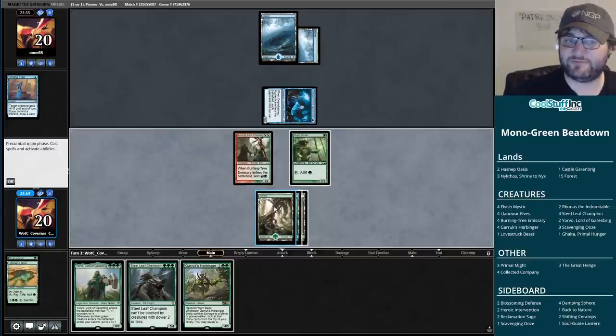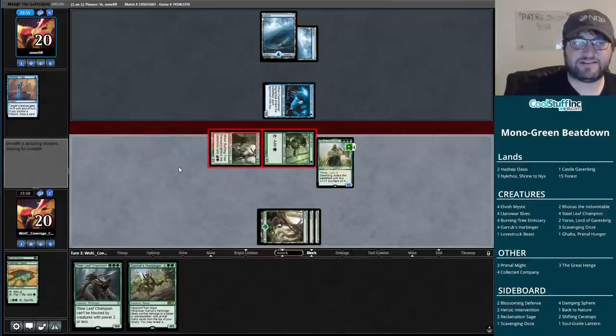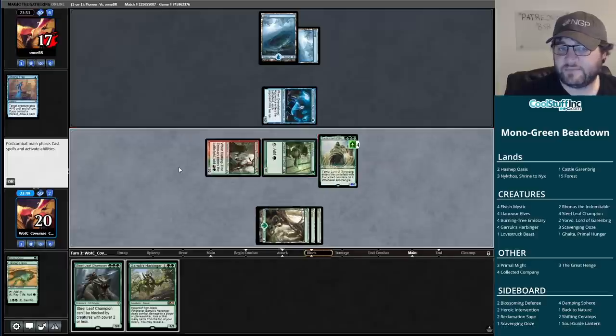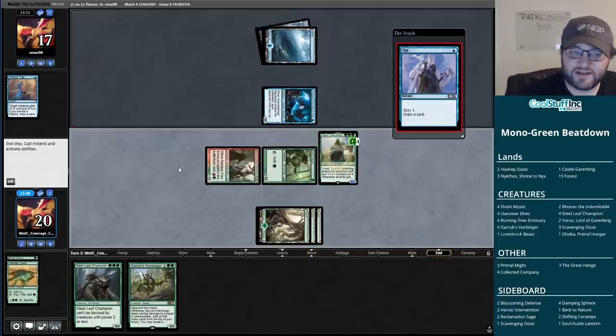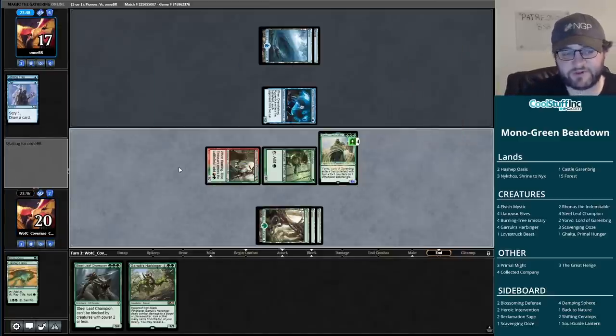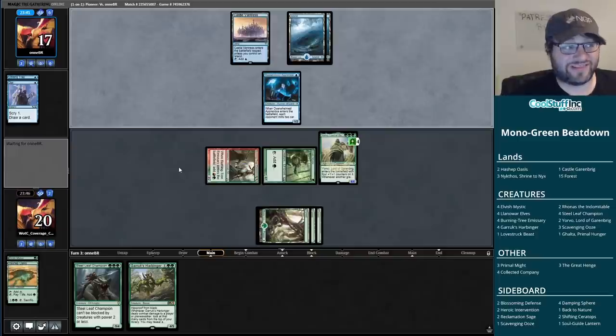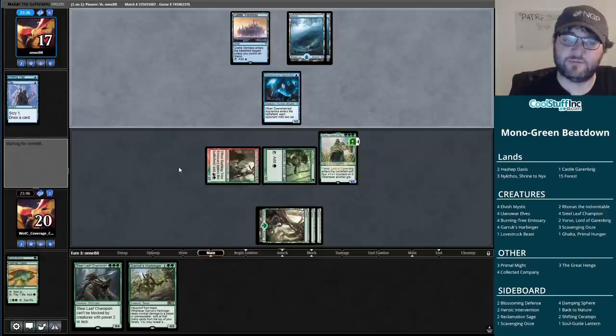I can attack with my Elvish Mystic. Let's play out a Yorvo and get the beatdown on - send the team in for three, pass with a four-four and make our opponent deal with it. You could argue going with Garrick's Harbinger instead of Yorvo to get the value trigger, but I don't really know what our opponent is up to. I think I just want to play Yorvo and try to beat them. If they have counterspells, so what? If they don't, the Yorvo will grow.